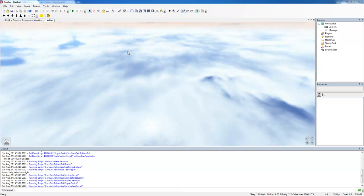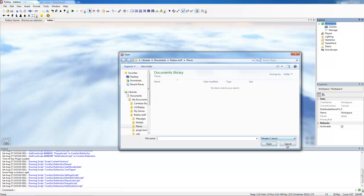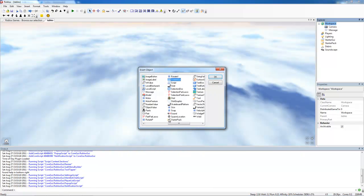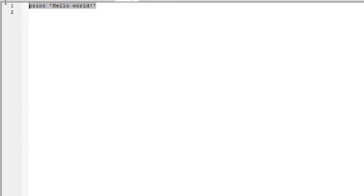Anyway, you may have noticed I've created a new place — I'm not using our usual nuke place anymore. I've named it 'tables'. You could use your own place, but I just decided to make a new one. First of all, we're going to insert a script — insert object, script. Now, before we start: what is a table?